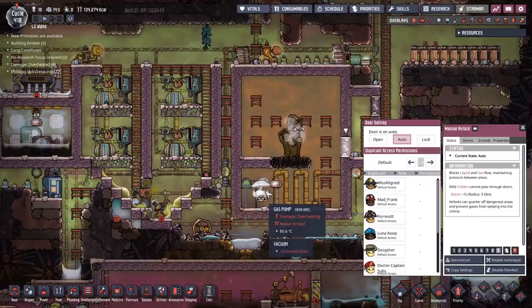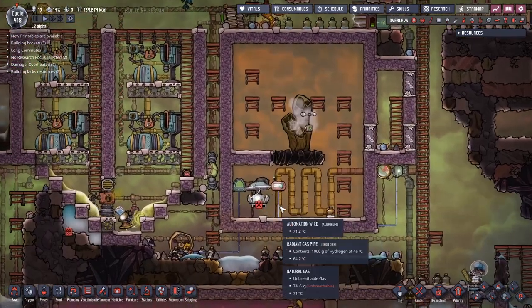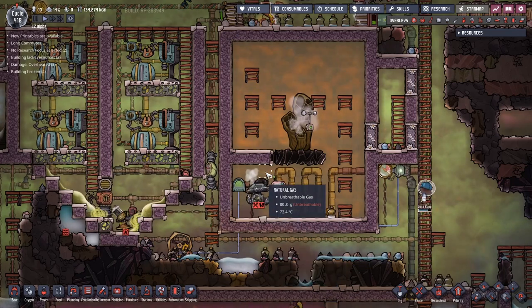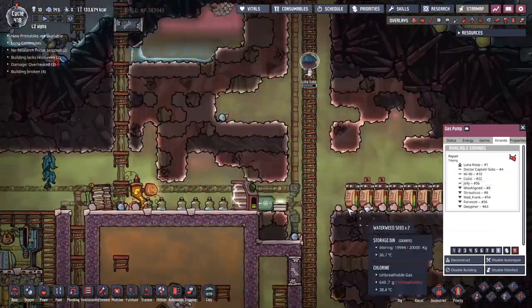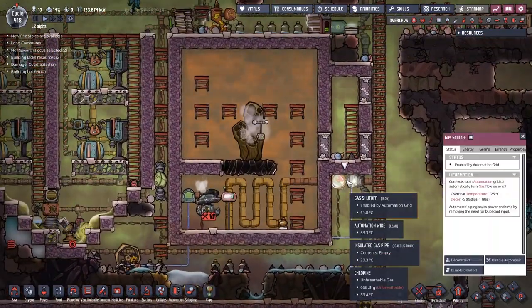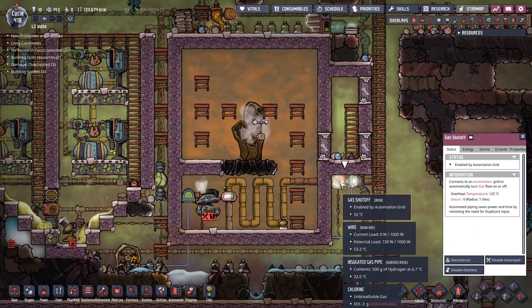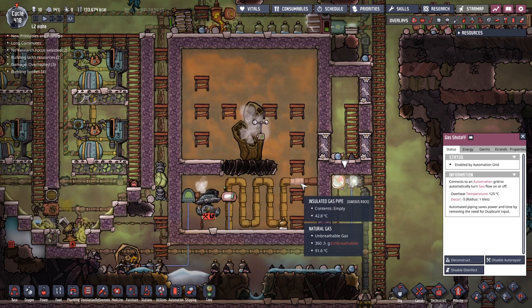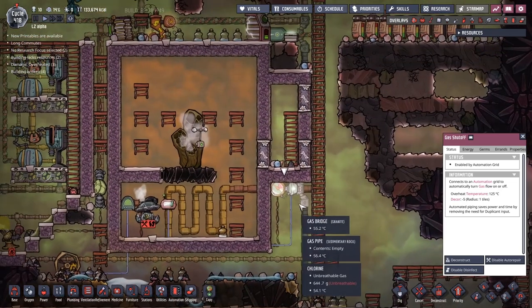The gas pump is over-hot because we couldn't get the flow going. This is coming through to try and cool it down, but it's already too late. Luna is going to eventually be on it. Thankfully this has been put in place so this is going to start cooling down — though it doesn't look like it's cooling down, it looks like it's warming up. What temperature is the hydrogen coming through here? Does the hydrogen not cool the gas shutoff valve down as well?